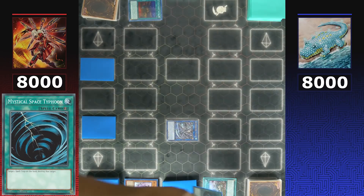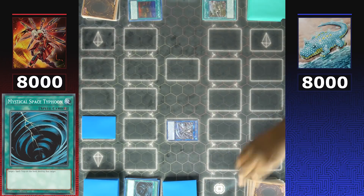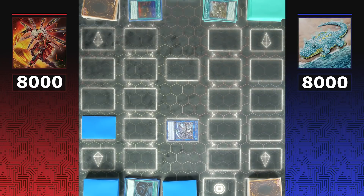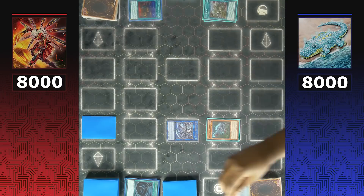Lost World is countered by a Mystical Space Typhoon, preventing Dinos from getting deeper into their combos. A second Lost World is also countered by another Mystical Space Typhoon. Unless Dinos have a third Lost World, it's going to be a tough day — they normal summon Soul Eating Old Raptor and use it to add a Baby Sarasaurus, suggesting the combo sequence is limited.